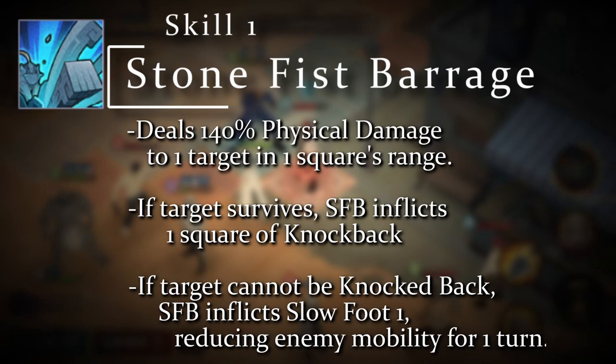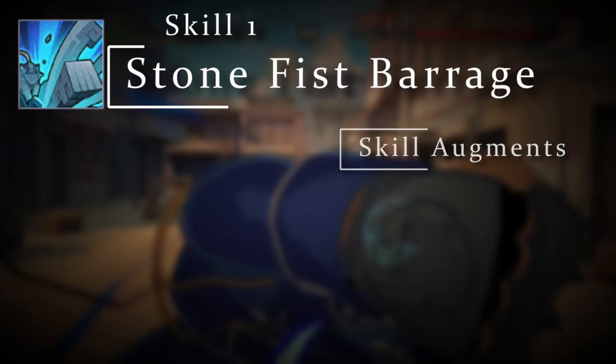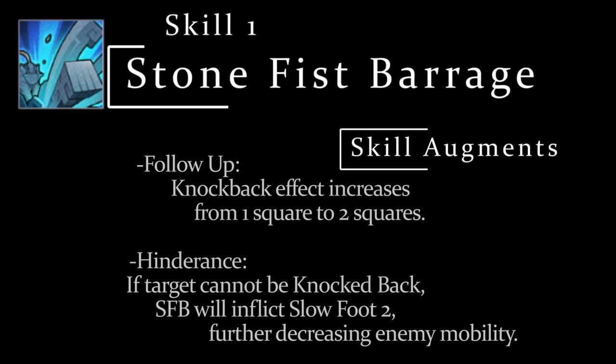Alphonse's S1 augments give players the choice between some very interesting utility-based effects. Follow-up will increase the knockback distance from one square to two squares, meaning that you knock them back farther. The Hindrance augment, however, will make it so that if the enemy cannot be knocked back, Alphonse will inflict Slow Foot 2 instead, further decreasing the enemy's mobility.